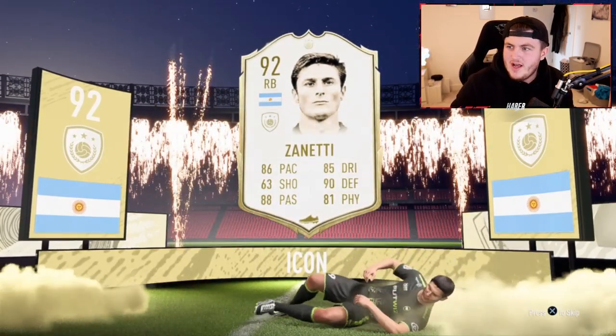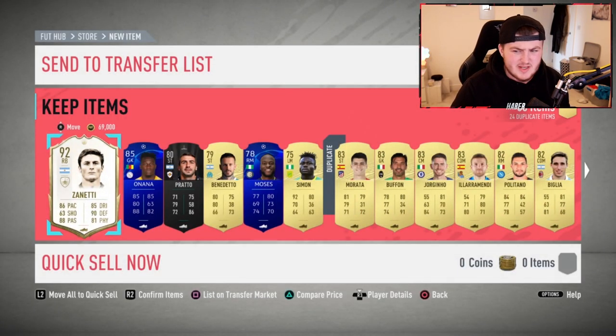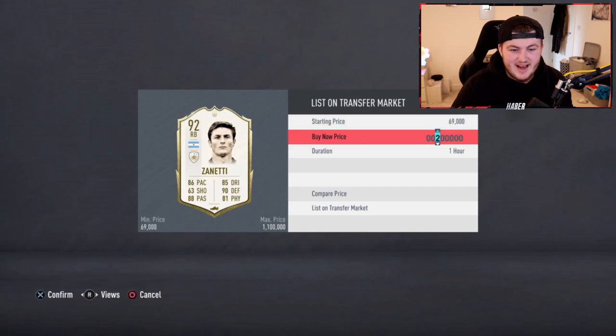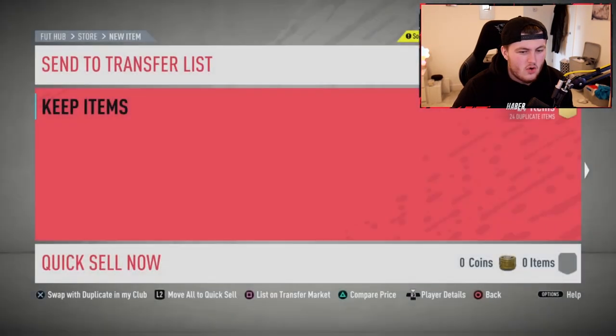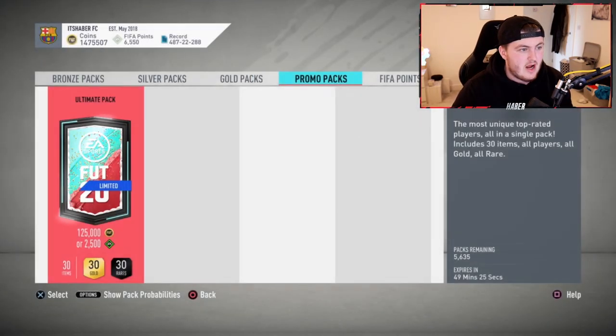I'm very happy with that. I have no idea how much it goes for. What are we saying for Zanetti? It's about 500k. I'll take that - that is really good. I am over the moon with that. That's the second icon of today, second Prime icon. You can only get Prime or Prime moments in these packs. 500k - store that in the club.